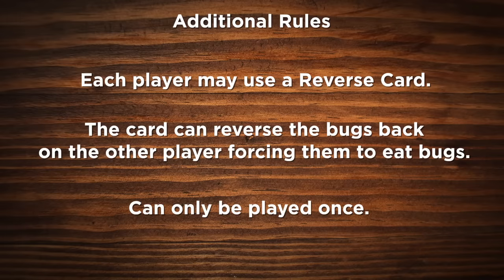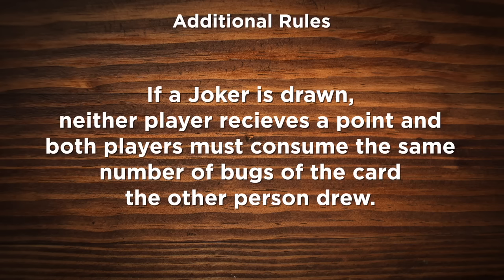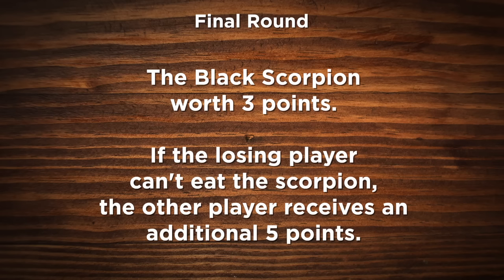Whoever plays the reverse card first, you only get it once. You can't play it in the same round, so you gotta be ready. And the other thing is if you draw a joker, neither person wins the round and you both have to eat the number that the other person drew. And finally, there is a final bonus round worth three points — that is the black scorpion. If you can't eat the black scorpion, the other guy gets an additional five points. Let's play.